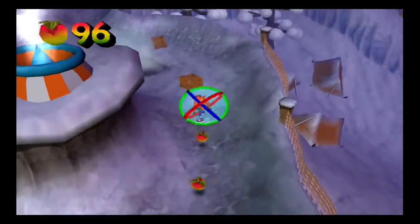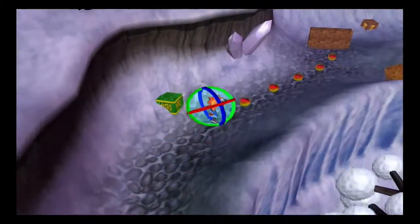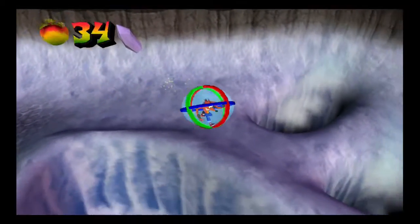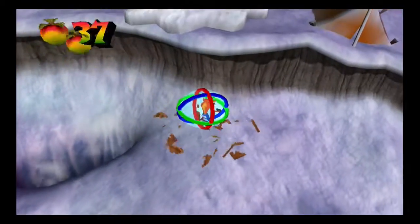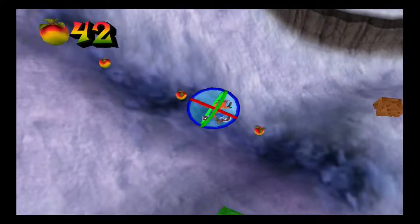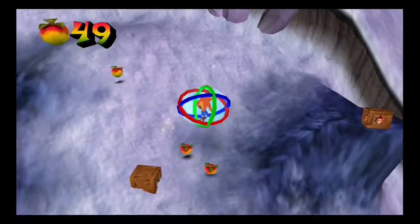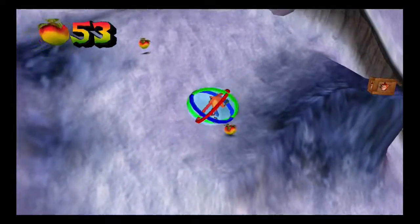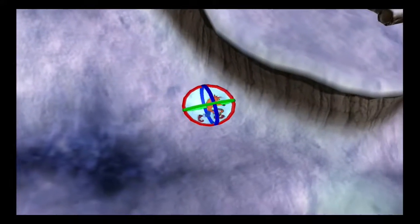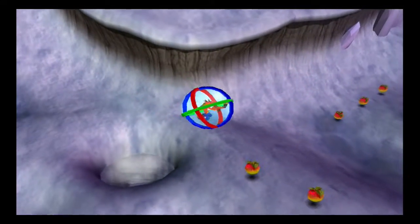Now we have to go through this little area where there is a bit of ice and a few nitros to maneuver around. Another penguin here — make sure he's not spinning, otherwise you'll get flung into a different area which you can't really get out of. I'm going to carefully touch this box here and carefully move around here to reach this light.